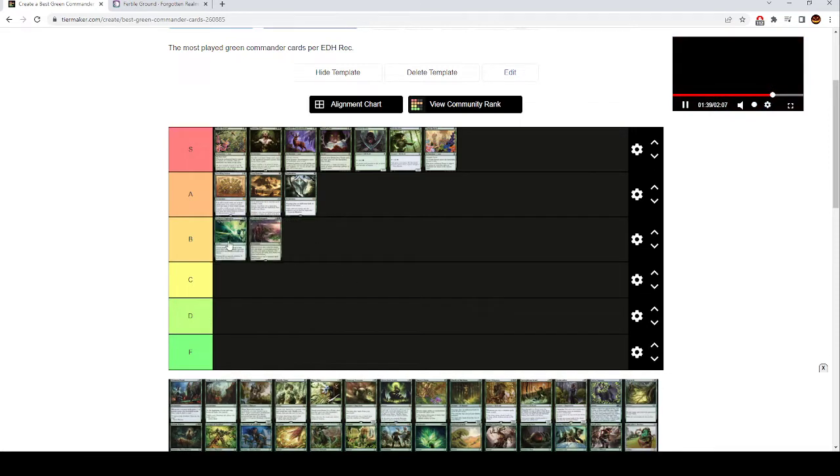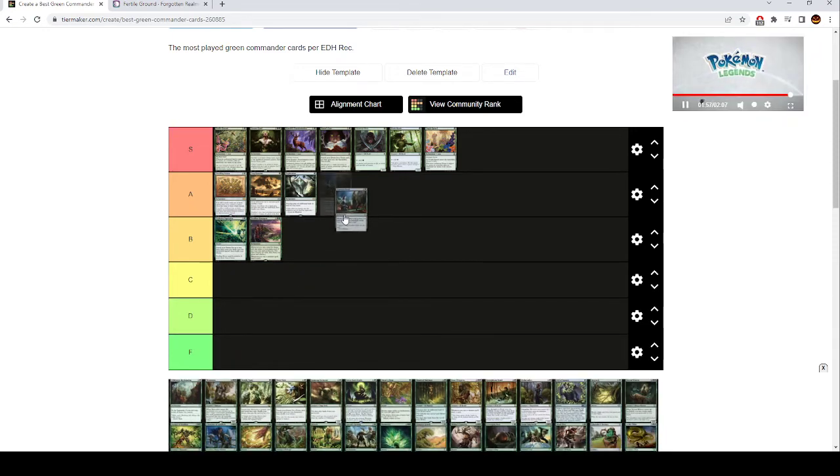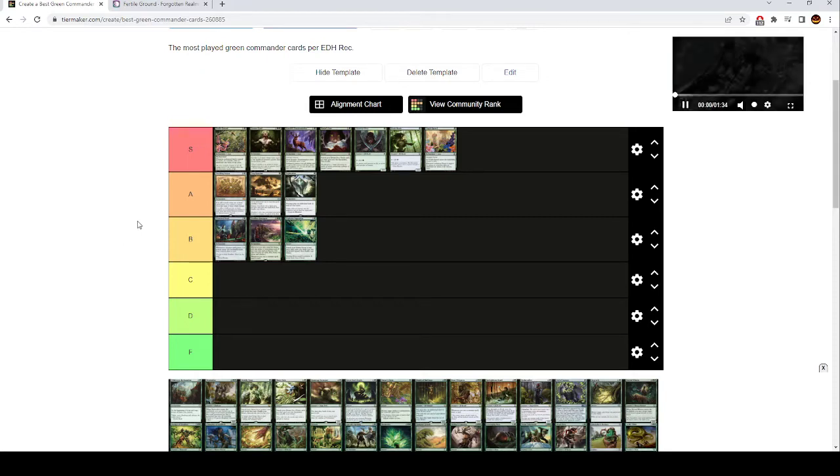Explosive Vegetation is like B tier. If you really want tons of lands in play, these effects are good, but they're generally not that great. I don't want more than one or two in my deck. It's a four mana Rampant Growth that finds two basics instead of one — still pretty good. Elemental Bond is like high B tier — a three mana enchantment, whenever a creature with power three or greater ETBs under your control you draw a card. It's fine, but there are cards that are better at helping you draw cards off of casting creatures in green, and this one has too many restrictions.